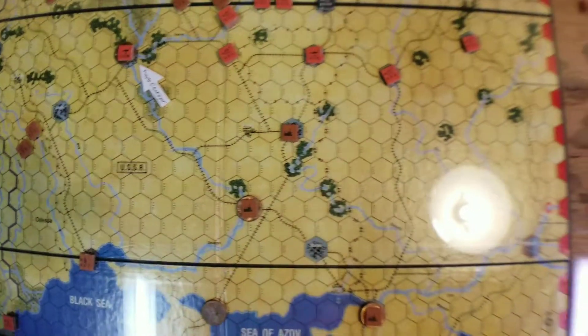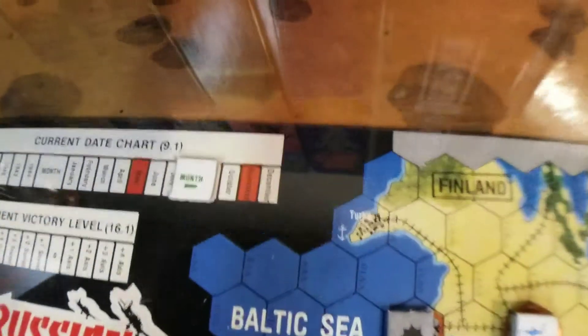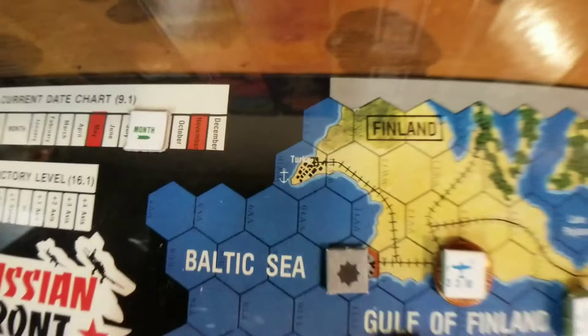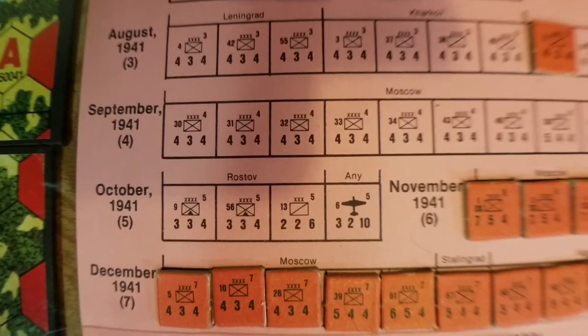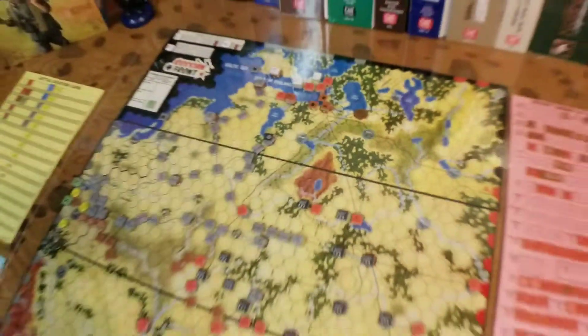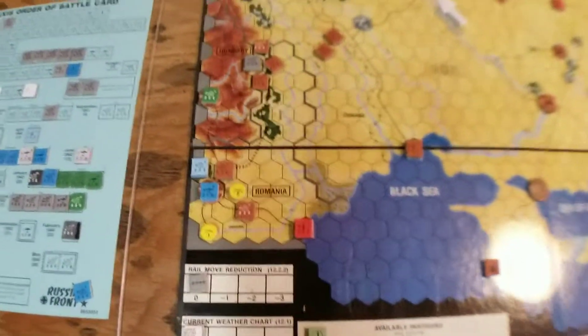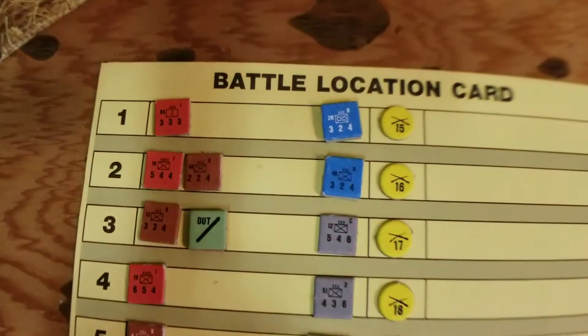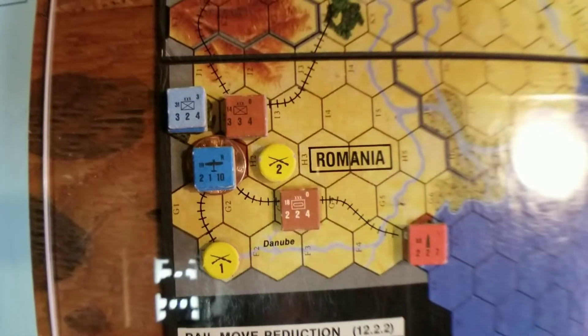This is the October phase of the Russian side. After this turn we'll be going to victory conditions in November. I want to give you a quick update on reinforcements — here are his reinforcements for October. He was able to bring on all of his units that were delayed from me holding Moscow. All his units that moved will be turned to a certain side, and we do have battles going on.